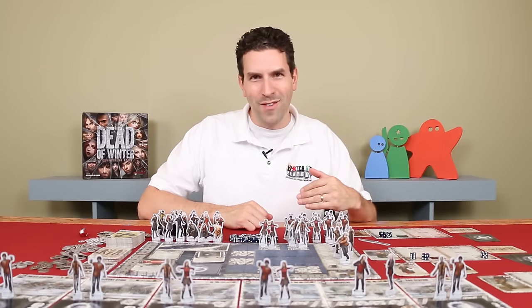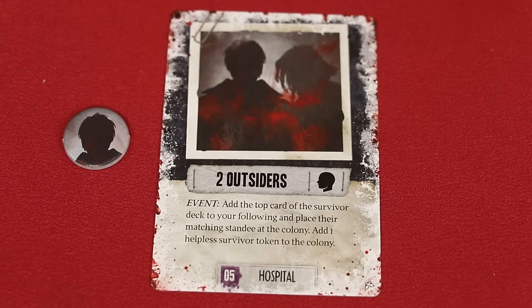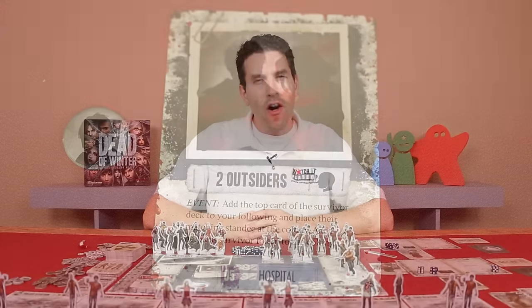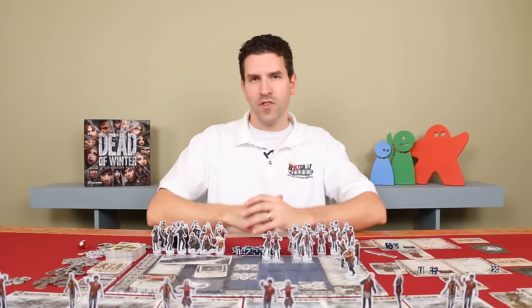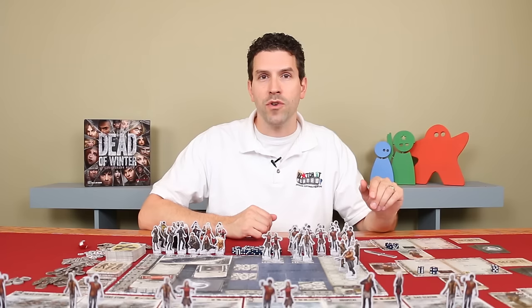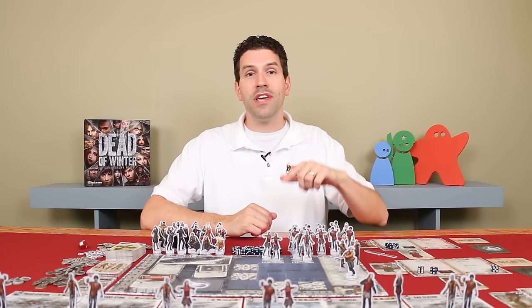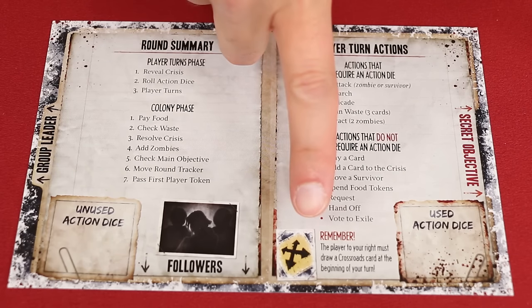You can't target your own survivors or helpless survivors. Helpless survivors, represented by tokens, are added when a card effect tells you to. Although no one specifically controls them, they still impact colony life — for example, when a helpless survivor dies you reduce morale by one, just like when a regular survivor dies. When a player has finished taking all the actions they can or want to, their turn is over and play passes clockwise to the next player, repeating around the table until all players have taken a turn. All these actions are listed on your player reference sheet, including the reminder that at the beginning of every person's turn the player to their right draws a crossroad card.